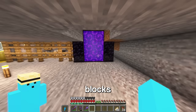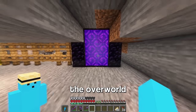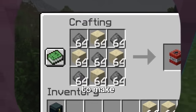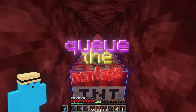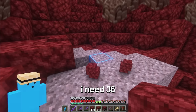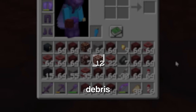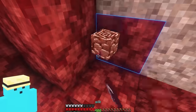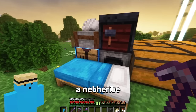Now the next two blocks are found in the nether: the lodestone and netherite block. For the netherite, I gotta go back to the overworld, so let's grab some gunpowder to make TNT. I need 36 ancient debris, and from about 6 stacks of TNT I have 12 ancient debris. Let's get back to work. And there we go, I've now got 38 ancient debris. Let's cook it up, combine it with some gold, and craft a netherite block.